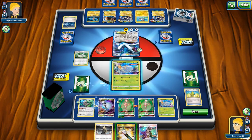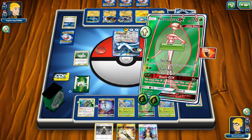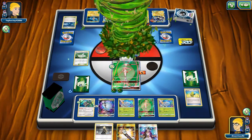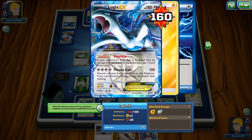I drop the Float Stone onto Oranguru and go ahead and use Beauty GX — but my calculations were a little off and I don't quite get the knockout.